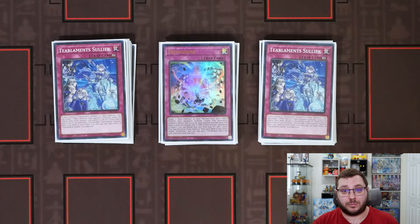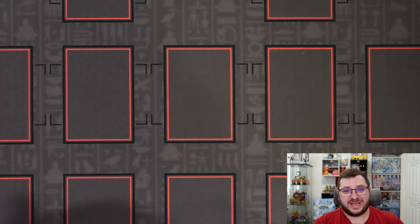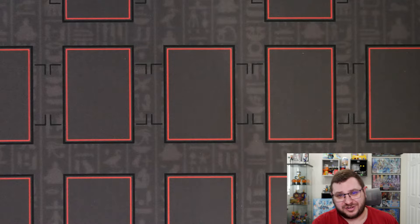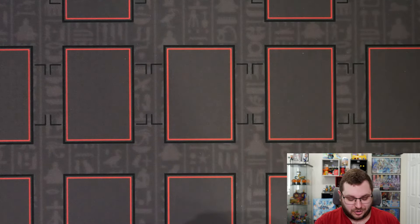That is 40 cards for the main deck, but again you should be playing more with three copies of Perlereino and three copies of Trickstar — you might even want to add more cards so you don't brick as much. I think if you make those small changes it will be incredibly consistent. Let's show you the extra deck now. It is a little weird because we are playing a small number of Fusions at only five, which for a Tier Lament strategy might seem odd, but we'll go over it as we explain the card choices.